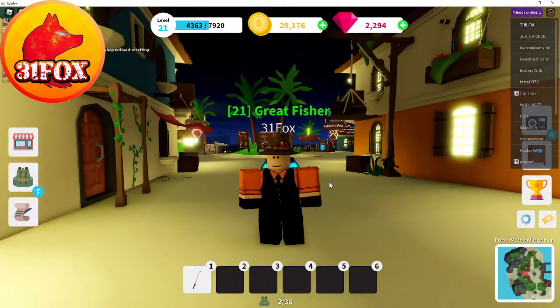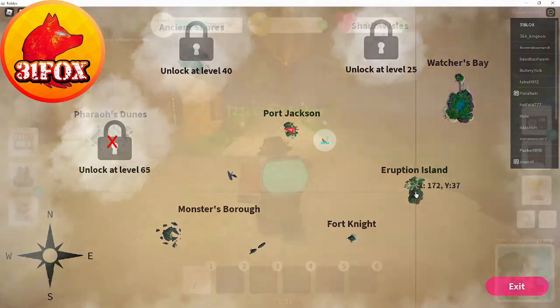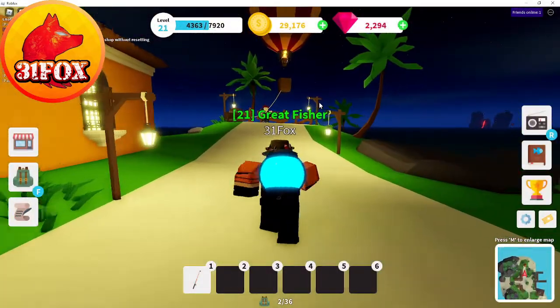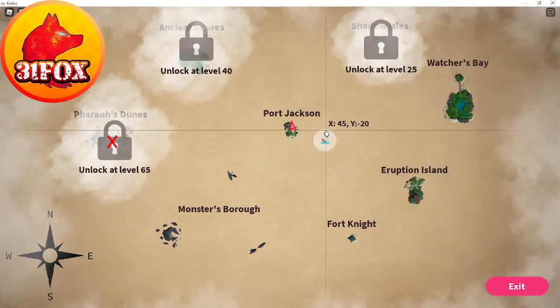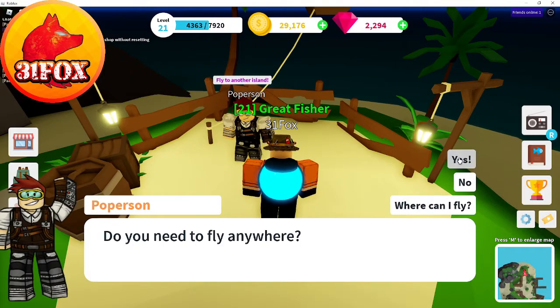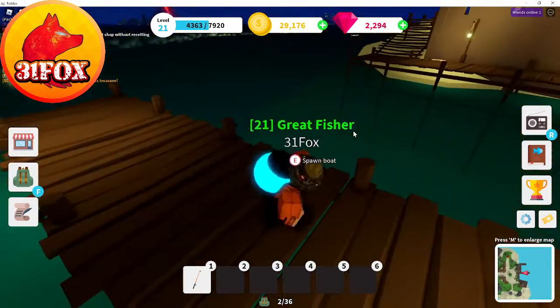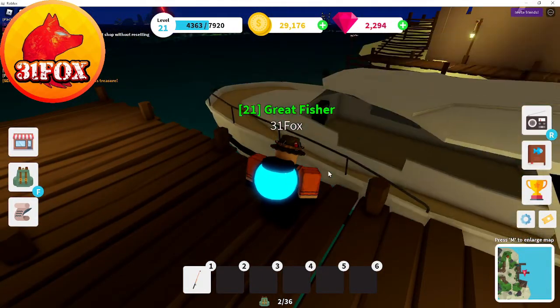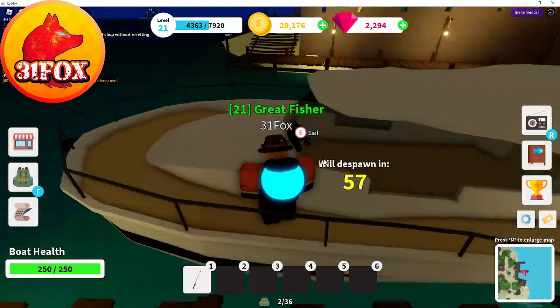In all seriousness, once you've reached level 10 or above and you're looking to get a better fishing rod, you've got to go from Port Jackson over to Eruption Island. The best part is that at level 10, Eruption Island opens up for you. You can take the balloon over there, take a boat, swim, or hop on somebody else's boat — lots of ways to get there.